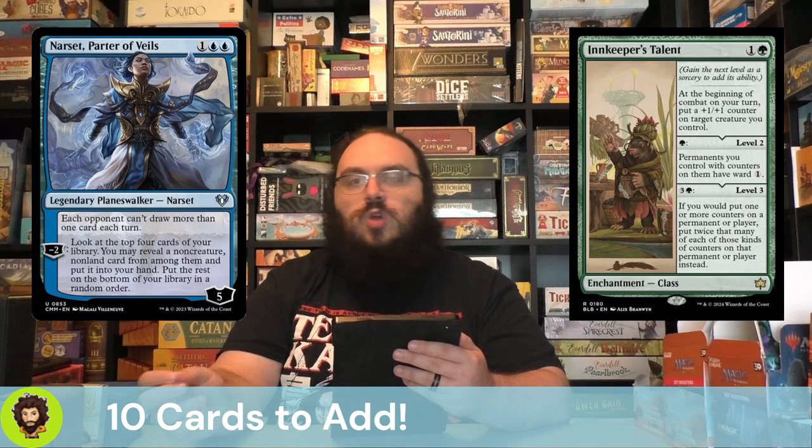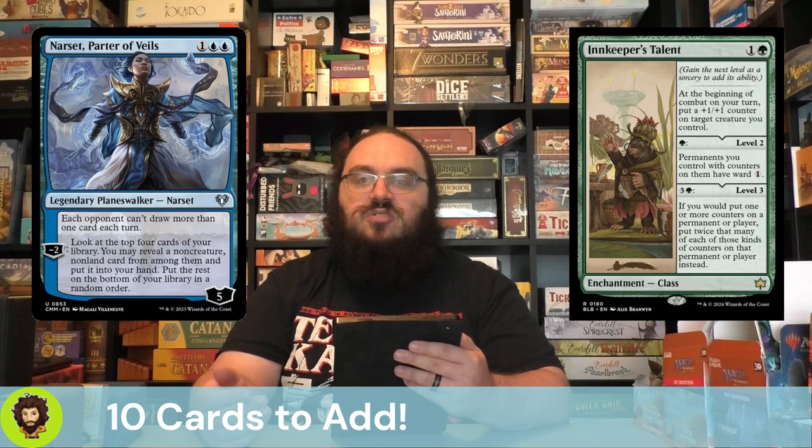Innkeeper's Talent is a new card from Bloomboro — a new class. At the beginning of your combat, you're going to put a +1/+1 counter on a creature you control. Already super good, and you can play this at two mana, so it's very strong. For a single green, you can tick it up — it gives all of your creatures that have counters of any kind Ward 1, making them a little harder to interact with. And you can power it up to level three to put twice as many counters on things whenever you go to put counters on them, really letting you skyrocket how quickly Miss Bumbleflower gets large and in charge.